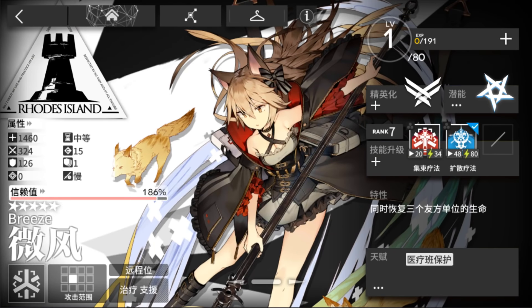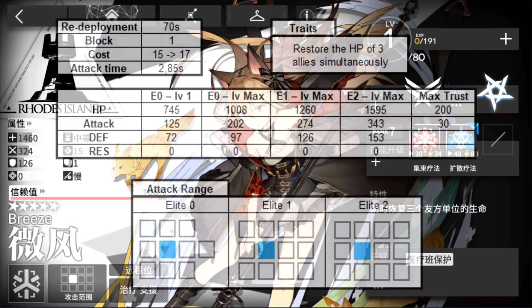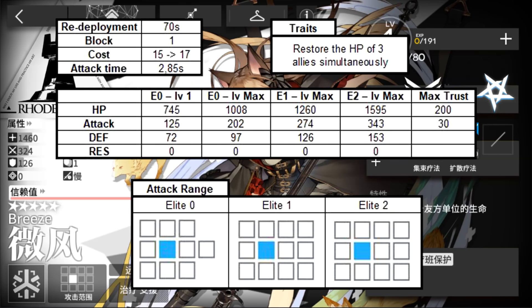She's a 5-star operator and will be available at the Voucher shop after refresh, and can be obtained with 600 Voucher tickets. Breeze is a medic that can heal three allies simultaneously.